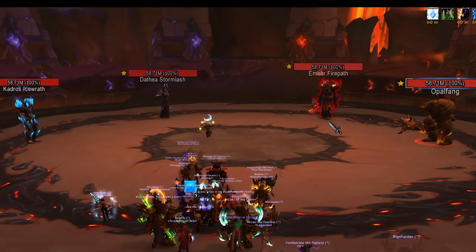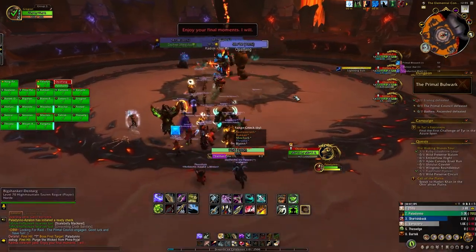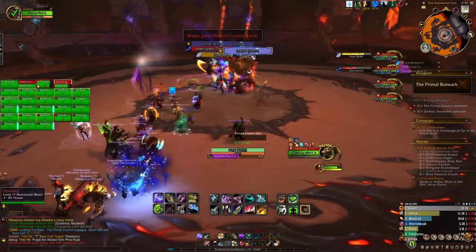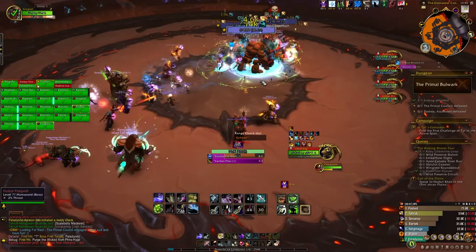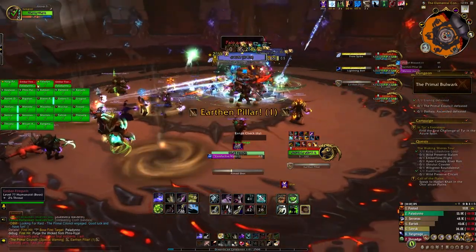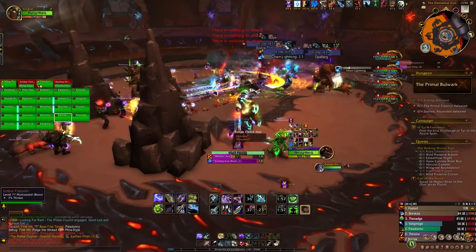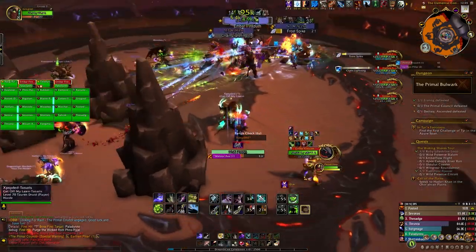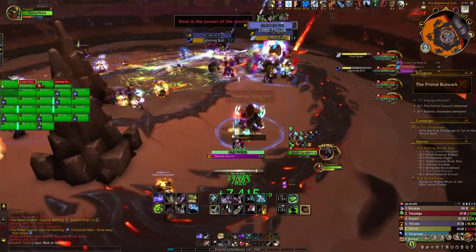The Primal Council is made up of 2 casters and 2 melee bosses. They each have their own element and their abilities utilize that element. Each elemental ability interacts with a different elemental ability, so it's very important to understand each one. All 4 bosses need to be grouped up together and killed at about the same time.